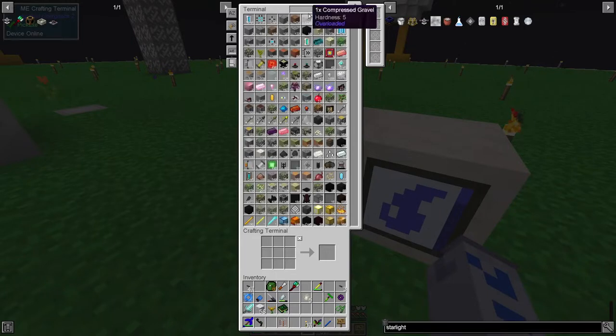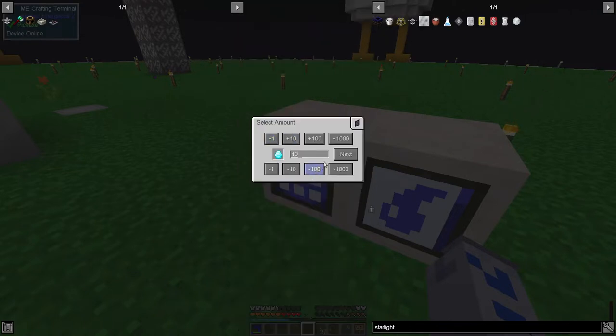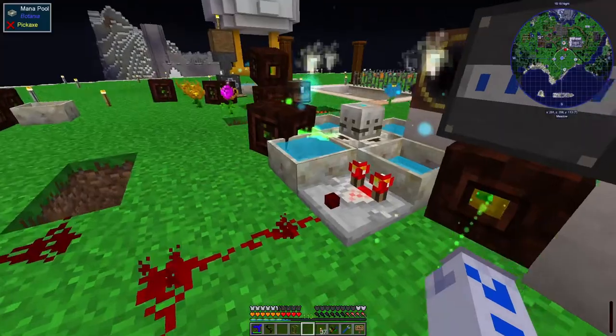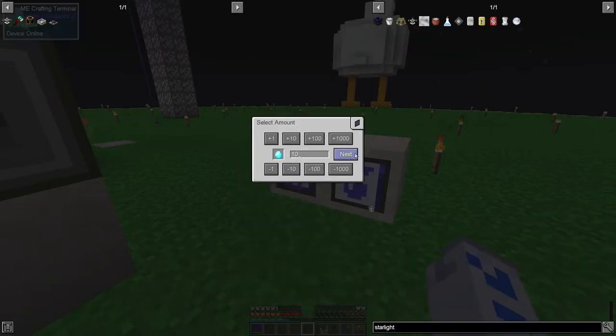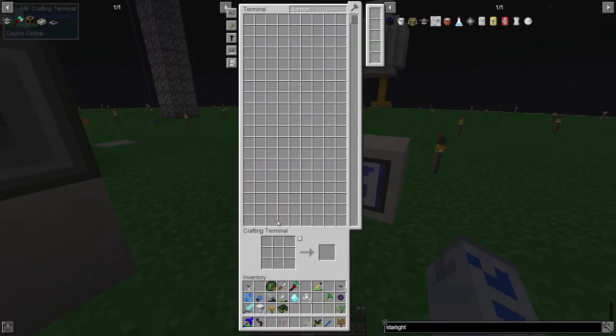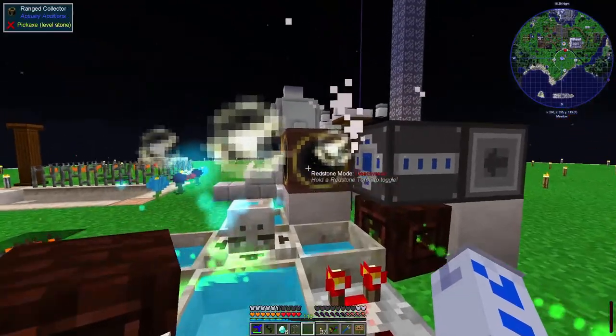So if I come over here and say I want some mana pearls - why do we not have any ender pearls? Let's start with something else then. Let's start with diamonds, because we've probably got lots of diamonds. We've got 26 mana diamonds, but we'll take those out. Now we've got the craft option in here, so I can say I want to make 10 mana pearls. We say yes, do so. Then if we go over here, you see they all drop out of there, and then they get picked up by this machine.